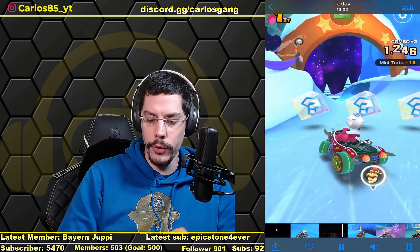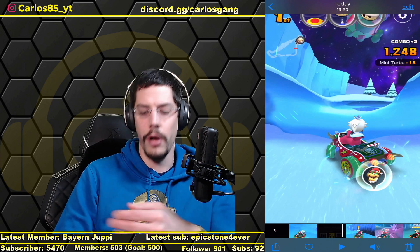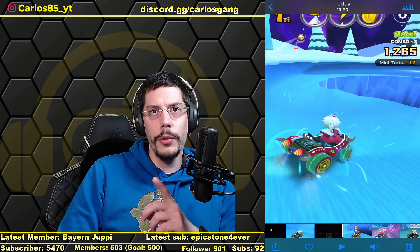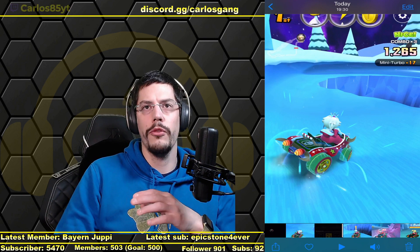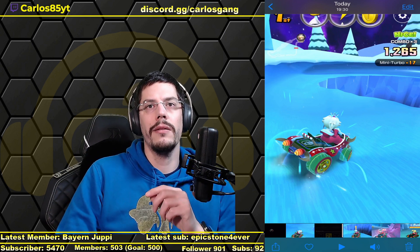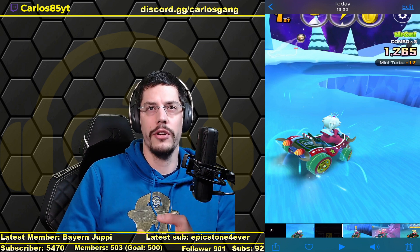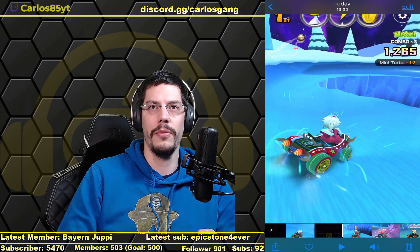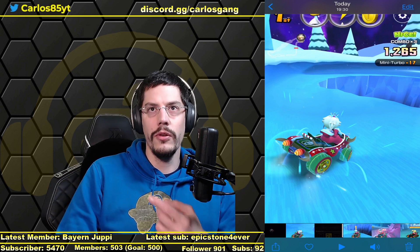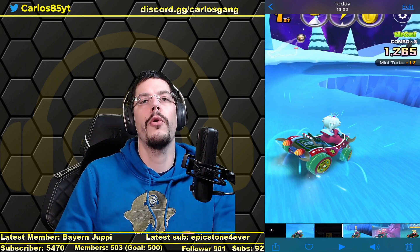The second boost is around here where the snow goes into the ice section. The third boost, which is a right one — sorry, my camera is mirrored — that boost needs to be completed before you get the items. Usually in first place you get a coin, so the chance is around 90–95%, which means you pretty much always get a turbo boost from the coin.